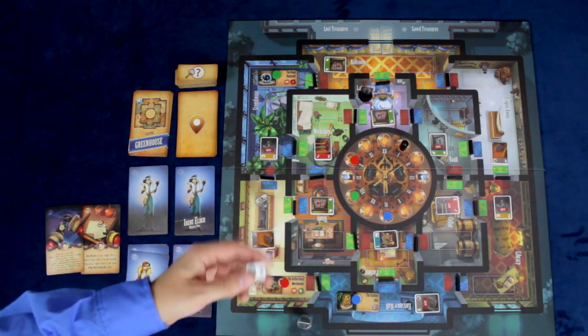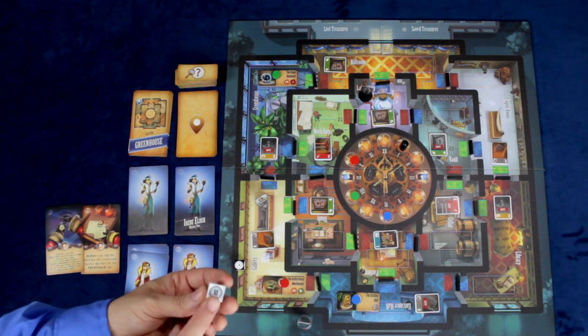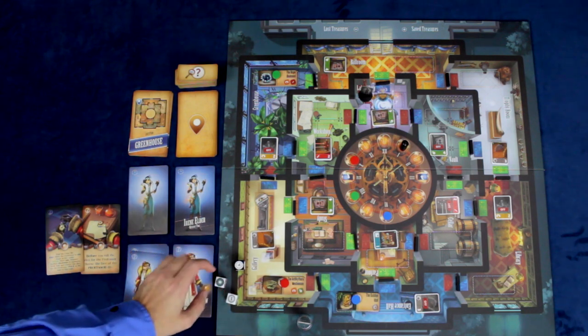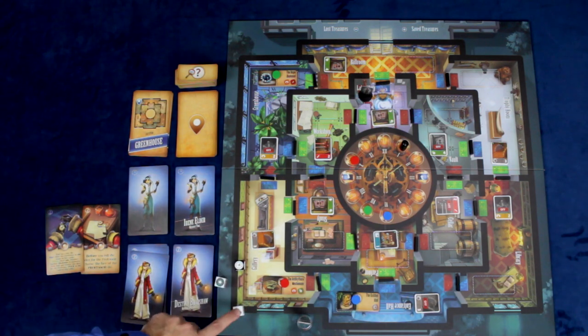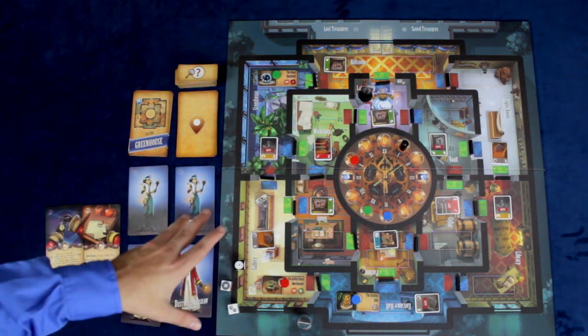Some faces on the second die show footsteps that move the Professor, while others show a clock symbol. For example, rolling a five in green would move the green treasure marker back by one. If you roll the footsteps, you also check a color and the Professor moves on the board along that color path. As he moves through rooms, he relocks any doors that have been unlocked and reactivates any traps that have been turned off.